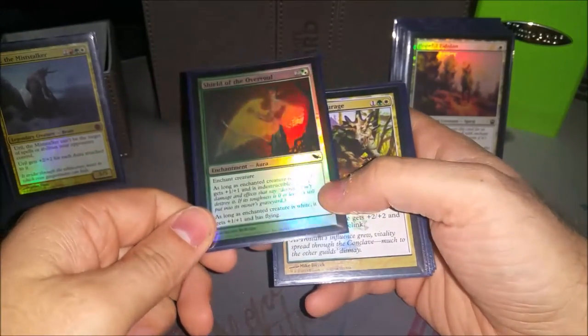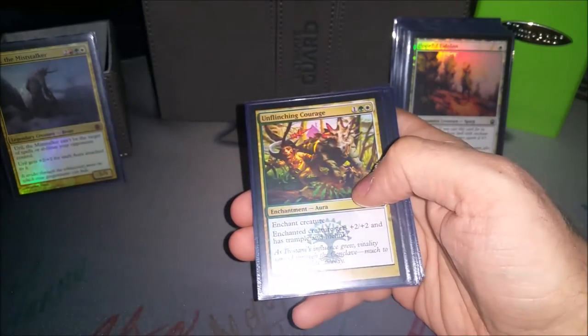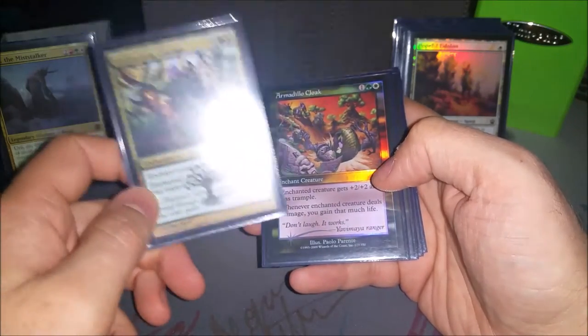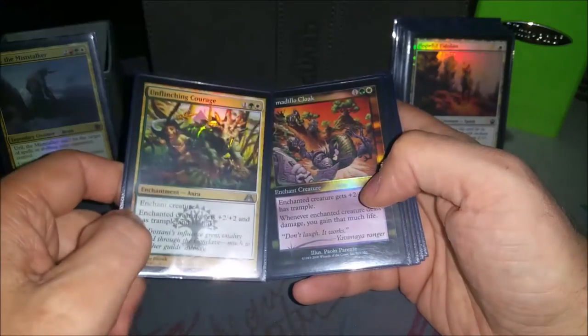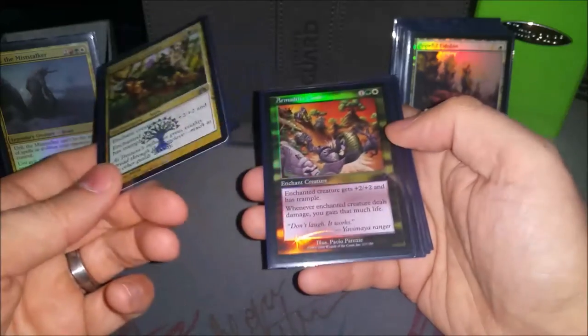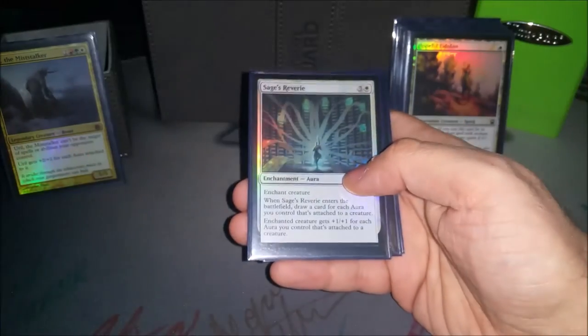Shield of Oversoul gives him flying and indestructible and plus four, plus four. Unflinching Courage and Armadillo Cloak are pretty much the same card, except Armadillo Cloak is not actual lifelink — it's triggered after the damage. You could also put it on somebody else's creature and then you'd gain the life whenever they deal damage — old trick. Unflinching Courage is straight-up lifelink. They're both pretty much the same.